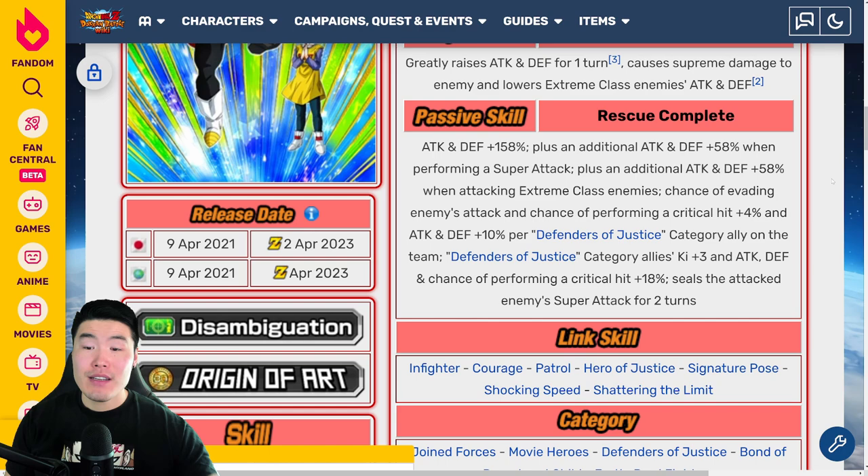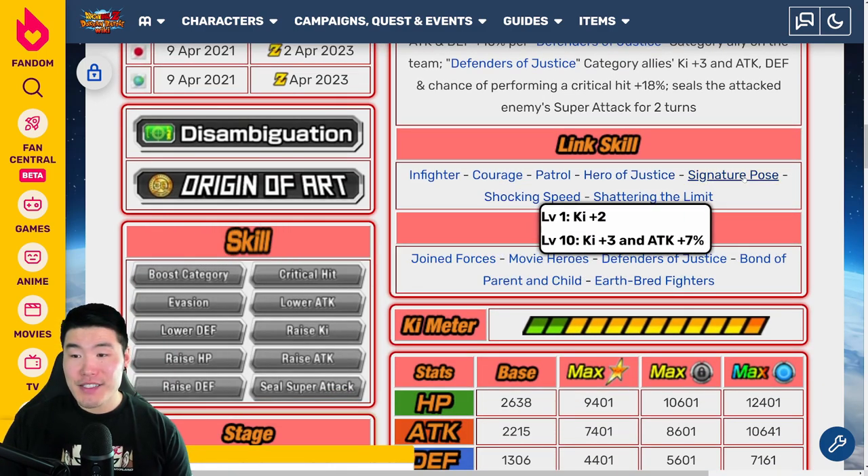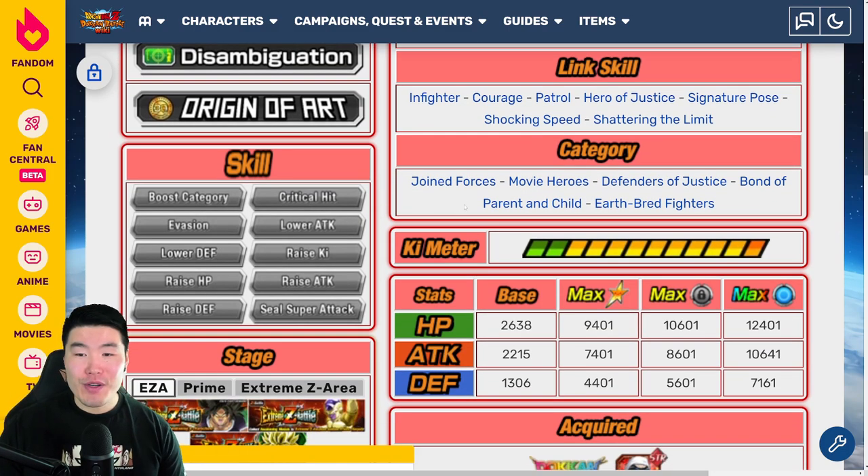Chance of evading enemy attacks and chance of performing a critical hit +4%, and ATK and DEF +10% per Defenders of Justice category ally on the team. Defenders of Justice category allies Ki +3, ATK, DEF, and chance to perform a critical hit +18%. Seals the attacked enemy's super attack for two turns. Links are Infighter, Courage, Patrol, Hero of Justice, Signature Pose, Shocking Speed, and Shattering the Limit. Categories are Joined Forces, Movie Heroes, Defenders of Justice, Bond of Parent and Child, and Earth's Resistance.